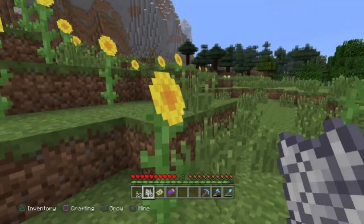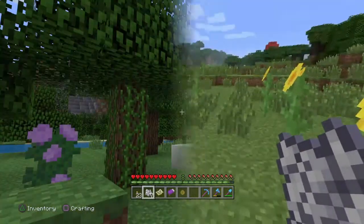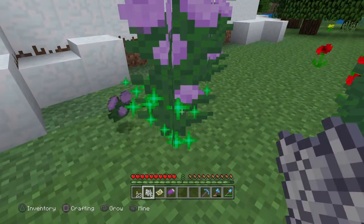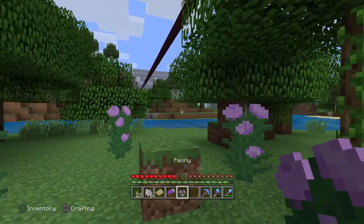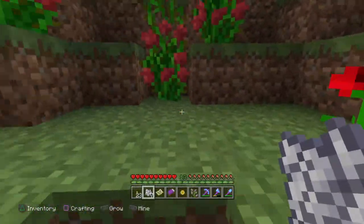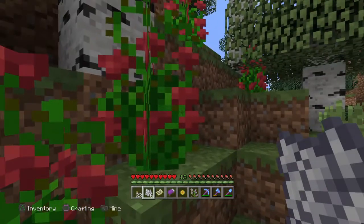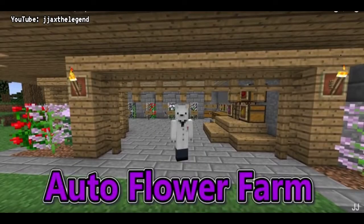The last flower that will only be found in one biome is the sunflower, which only grows on sunflower plains. However, the sunflower is what is referred to as a double or tall flower — flowers that are two blocks high. These large flowers, which include rose bushes, lilacs, and peonies, will never generate from the use of bone meal on a dirt or grass block. The only way to produce additional tall flowers is by applying bone meal to them directly. The original flower will be unaffected, but an item of that flower will drop, allowing you to pick it up. This can be automated with the use of dispensers and hoppers — I'll put a link in the description for Jax's tutorial for an automated tall flower farm — and because you're putting bone meal on the flower directly, these can be set up anywhere you like.